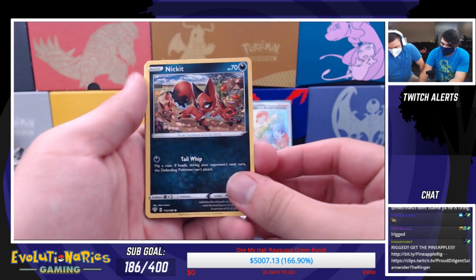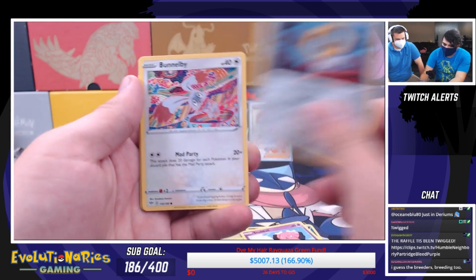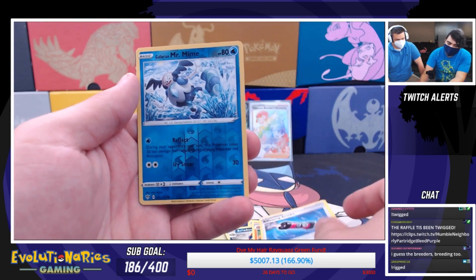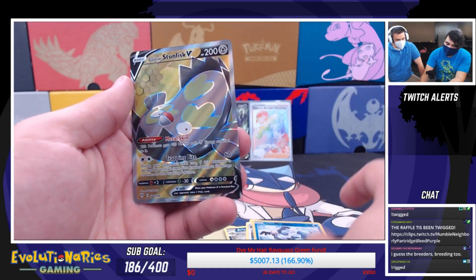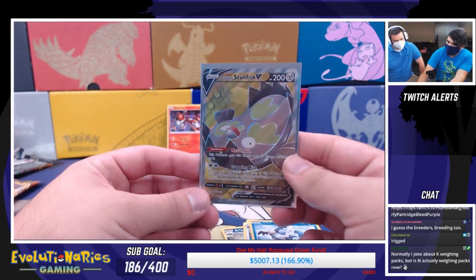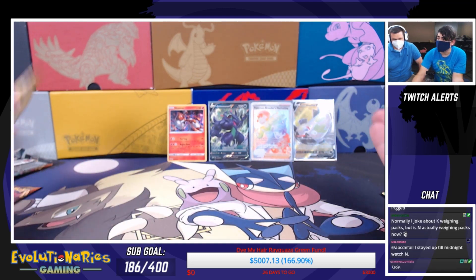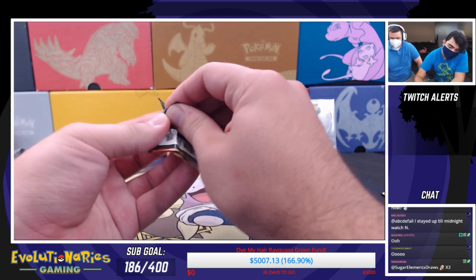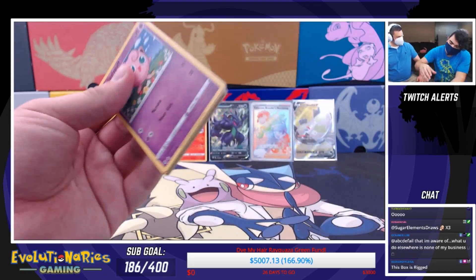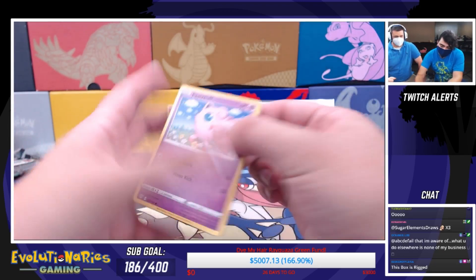Ed's second pack: Nickit, Appletun, Snom, Ditto, Bunnelby, Appletun, Galarian Mr. Mime, and a Full Art Galarian Stunfisk — interesting color scheme on that card! That's two more packs to go. You definitely beat the heck out of me. This box is rigged in my favor — absolutely!